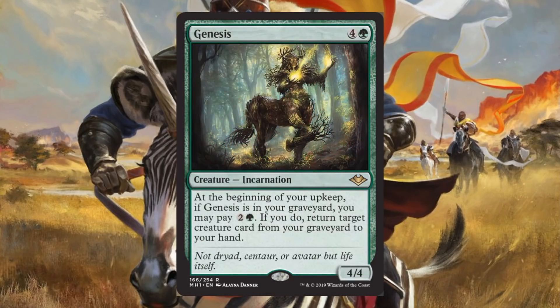Genesis is a reprint from Judgment — it also had a Judge promo. The Judgment card runs about $6–$7, the foil around $14–$15, and the Judge promo around $9–$10. It also got brand new art. Will it play a big role in Modern? Probably not — it's only good in the graveyard, and if you can't get it there consistently, it can gum up the works. Modern is just too quick a format right now. Also, Spore Frog got reprinted in this set and is now Modern Legal, so there might be some brewing to do.